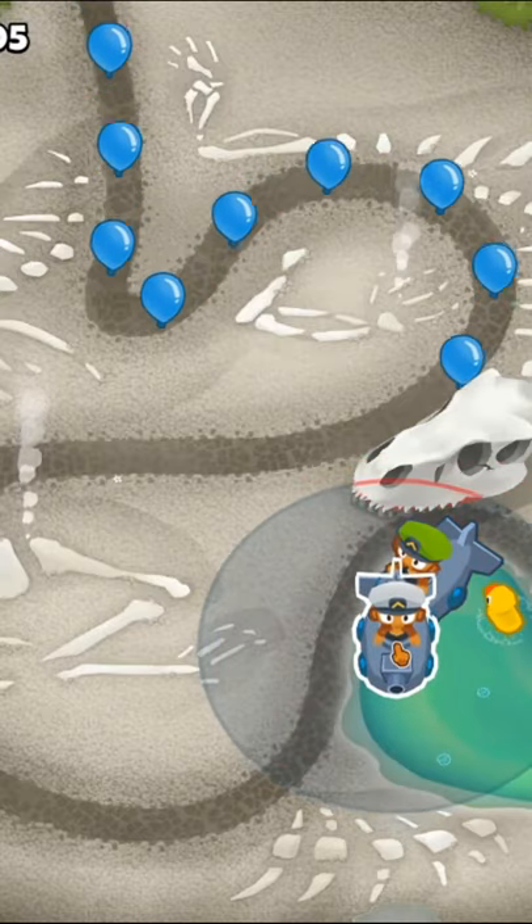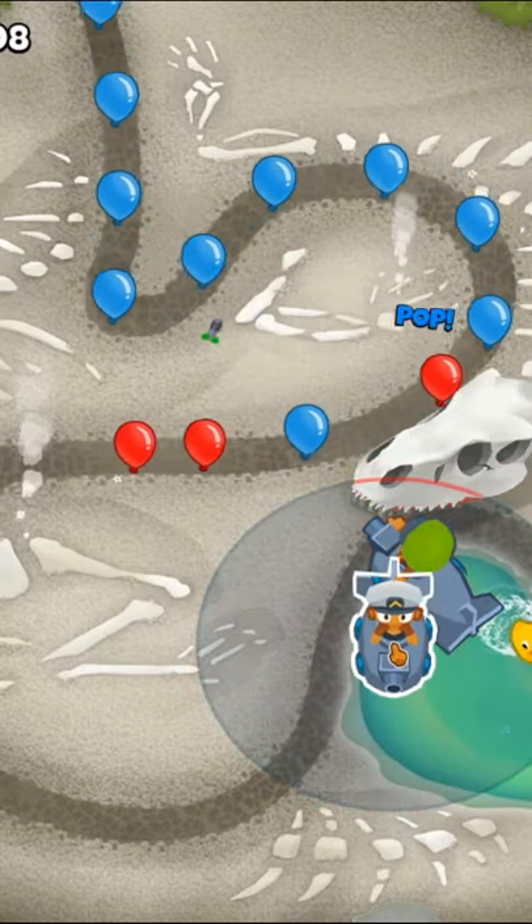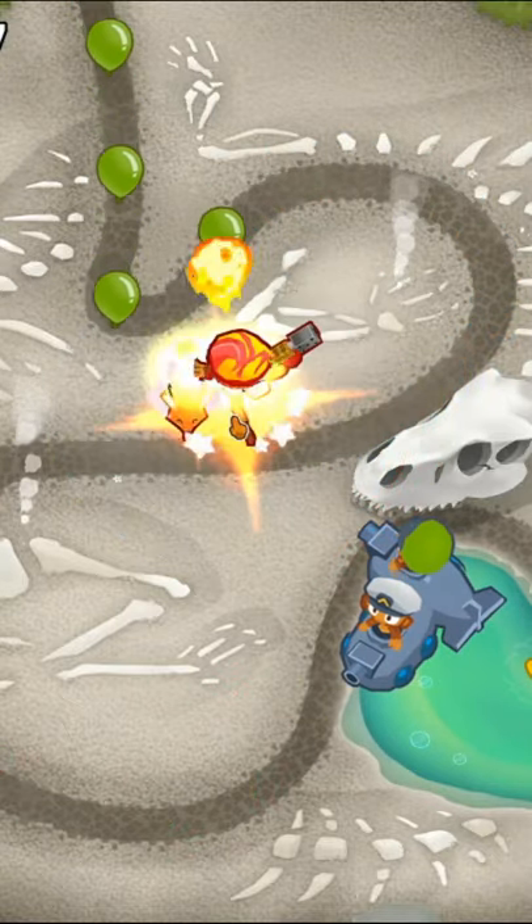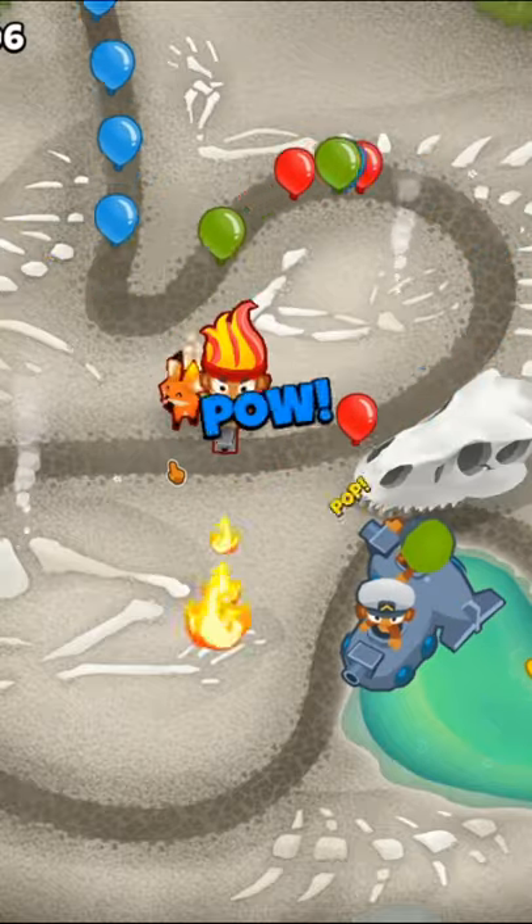This is my 1-minute CHIMPS guide for Streambed. We're going to start off with a 1-0-0 submarine and then place down another sub as soon as we can. This will carry us all the way until we can afford Gwendolyn.